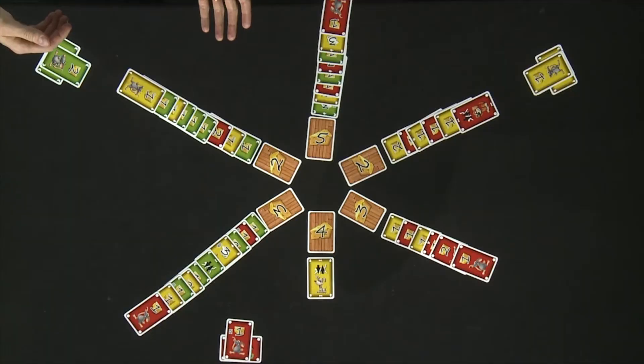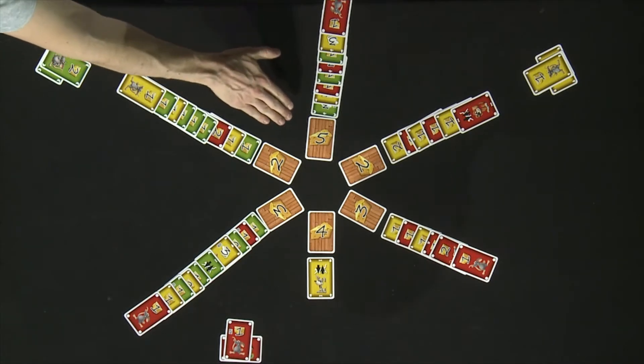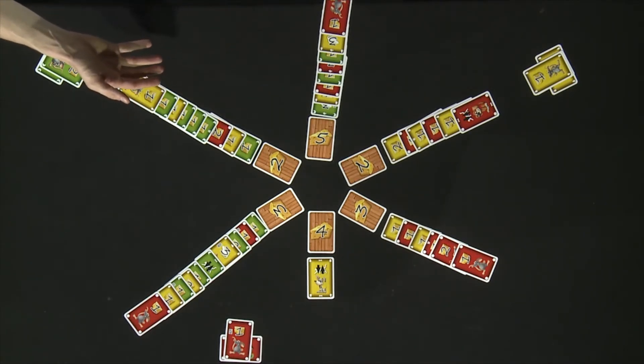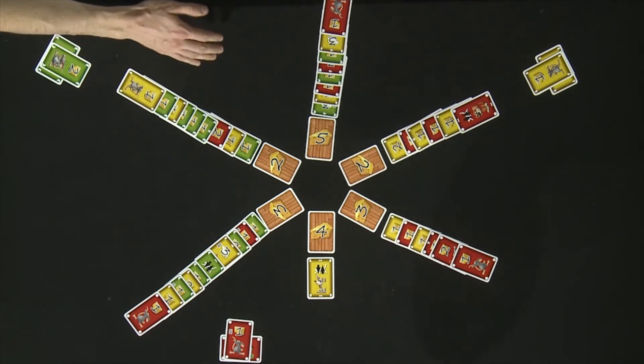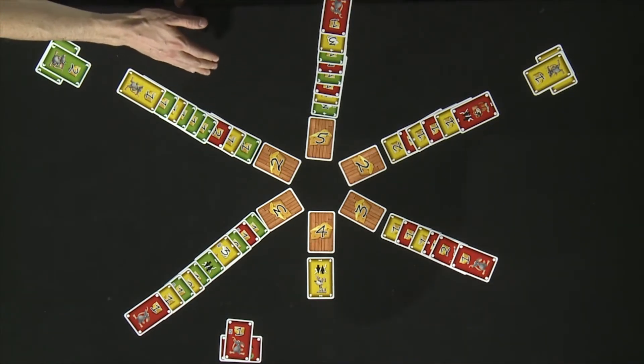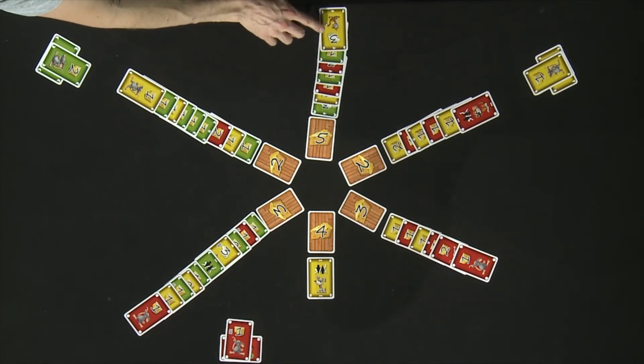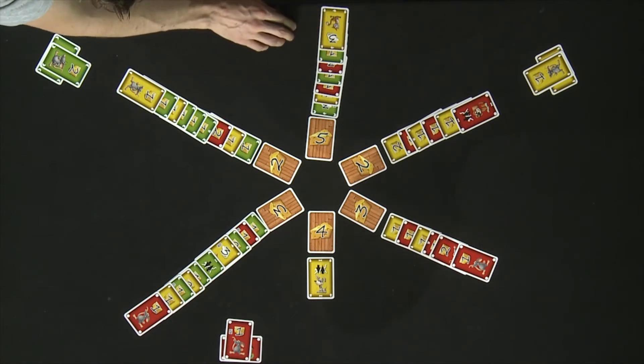The next animal to act would be cats. After you resolve the dogs, you will resolve any remaining cats. Now for this example, we've set up a line that has multiple cats so that you can see how they're resolved. When resolving cats, you use the same rule as when resolving dogs — the cat at the end of the line is resolved first. So in this instance, the yellow player's cat, which is David, would be resolved first.